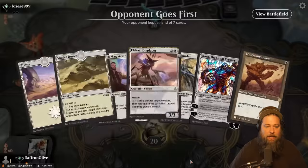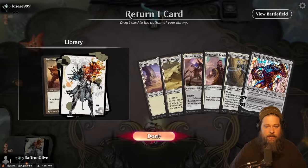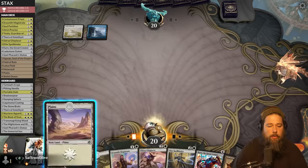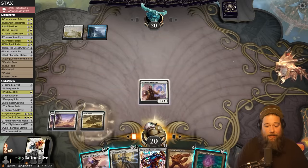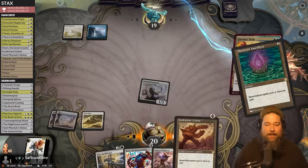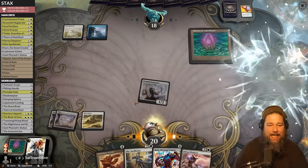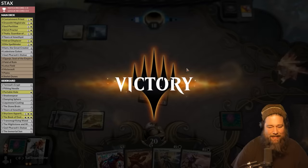Our traditional one-colorless-land mulligan. We'll keep this, although it's more okay than great. Opponent misses their land drop and we draw a Thorn — you know what's really good at punishing decks for missing their land drop? Cards that make your stuff cost more. Opponent still has a Veto but no land. We play Thorn again. Everything costs one more to cast, and opponent cannot beat the Thorn. Max punish for missing that land drop.